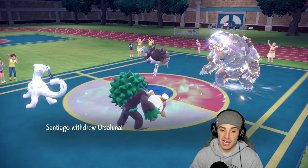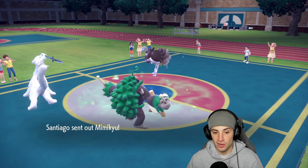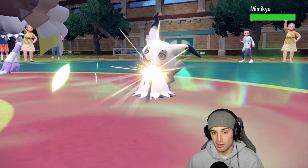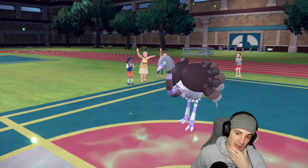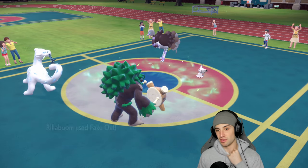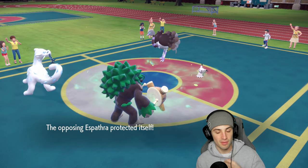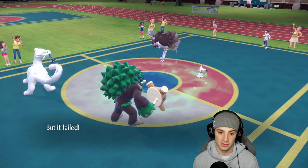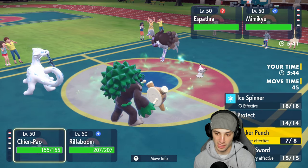Thanks to Gigaton Hammer and Tinkaton waking up we have a chance. They swap Ursaluna out for Mimikyu — the disguise ability makes it very powerful. Espatha protects. I need to check how many turns are left in Gravity. I do have Focus Sash and Espatha gets another speed boost — I believe it has Focus Sash.